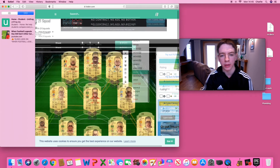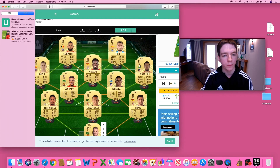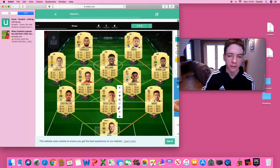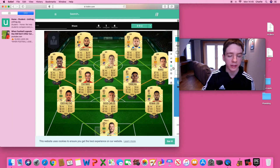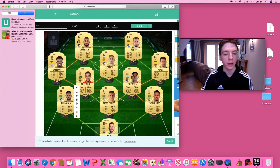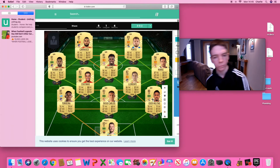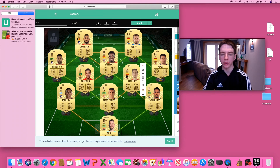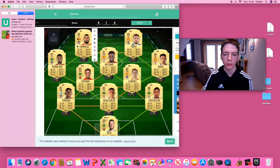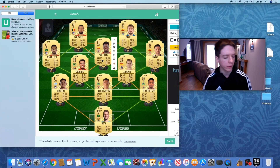Another formation you could play is a 3-5-2. You could put Nozzy there, put a midfielder in, and have two up front with Hayes as a wing back. So you could play a 3-5-2 with Coutinho and Llorente sitting in and two strikers with pace, and then your full backs become wing backs — useful if you need a goal in a weekend league or division rivals.